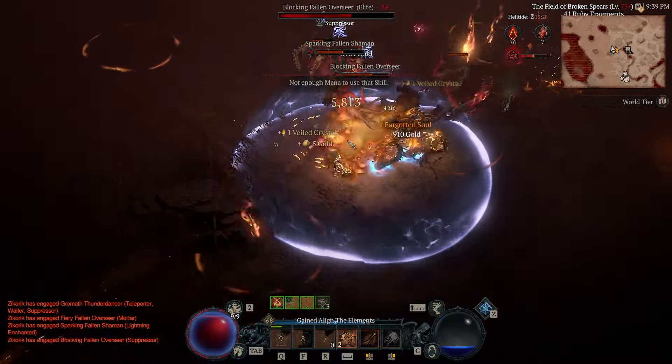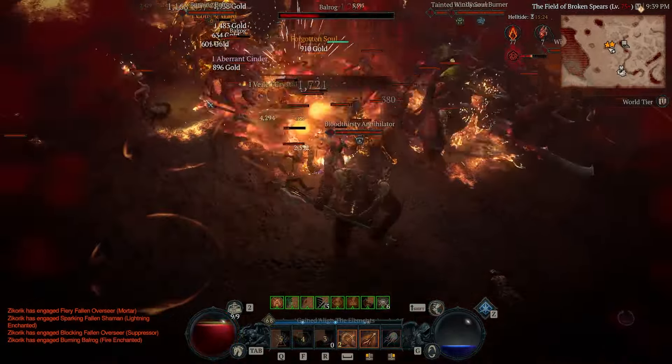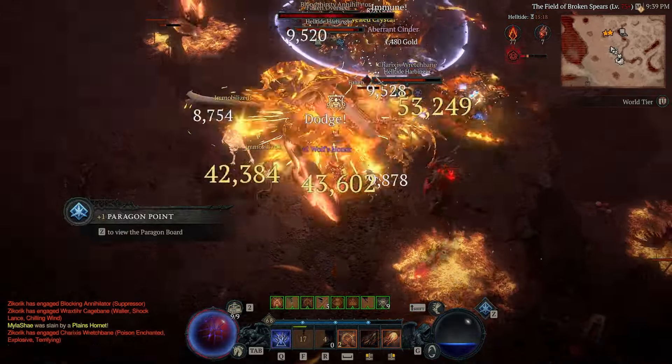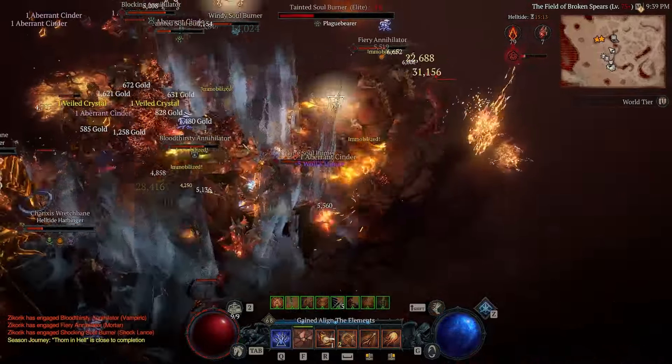This build is designed specifically to crush the mid game from levels 50 to 100 in World Tier 4. The one downside is you're a bit of a squishball, however if you use your cooldowns, dodge, and kiting effectively, you can avoid almost all damage. We all know the best defense is a good offense anyway, so we're just going to crush everything before it can touch us.